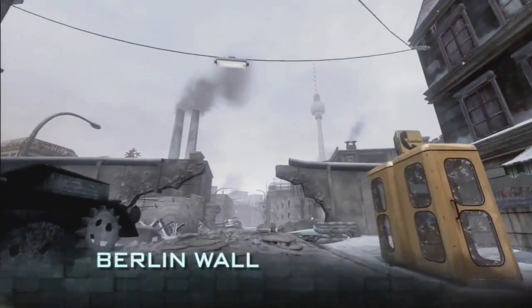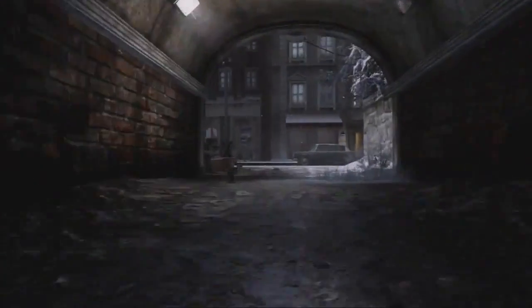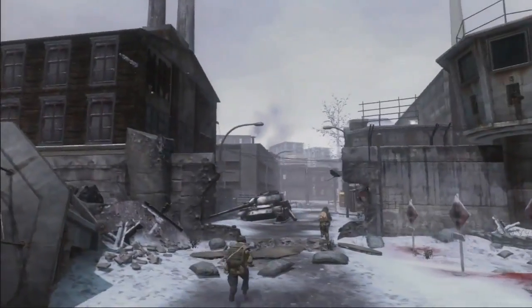Our large map is Berlin Wall. This focuses on the Checkpoint Charlie area of Berlin that puts you fighting on the two different sides of the wall, so you've got East Berlin versus West Berlin kind of thing going. Berlin Wall has certain attributes about it that, if you use it right, you're gonna have the competitive edge over your opponents.